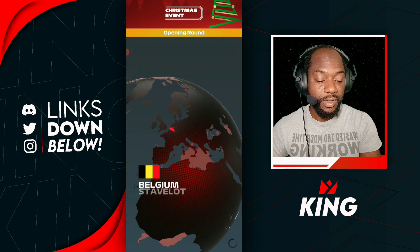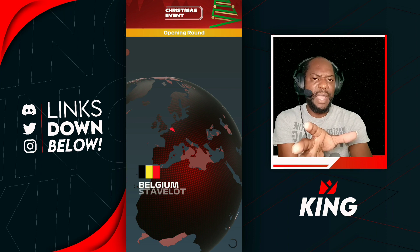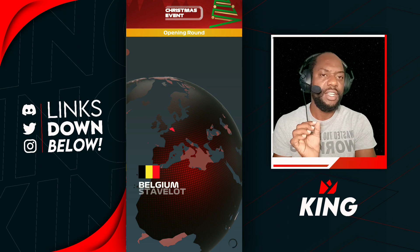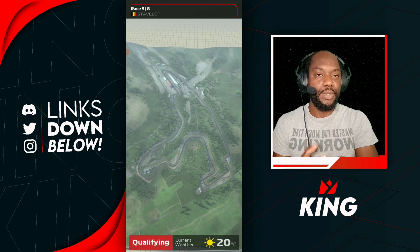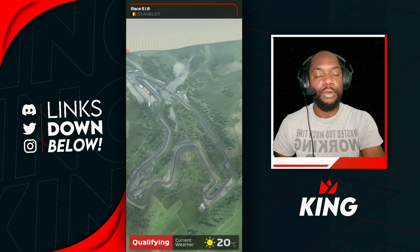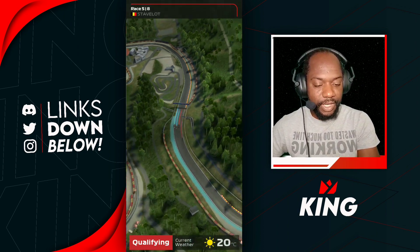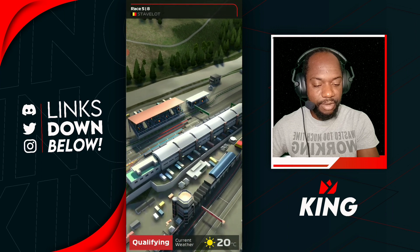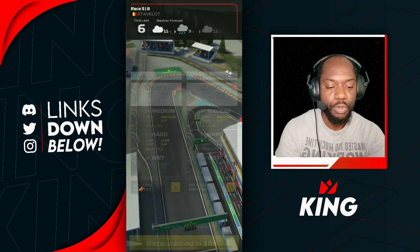Here we go for our next race on the Spa. We find ourselves getting a little bit of a bad match — not the kind of match we expected, because we've managed our team score to get good matches. But this match was a little off. Let's see where we qualify: P9 and P13, rival P2 and P6. He has really stronger drivers.